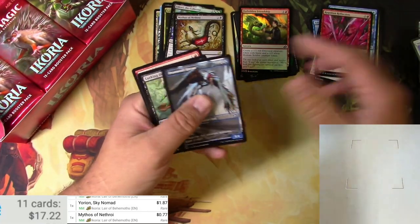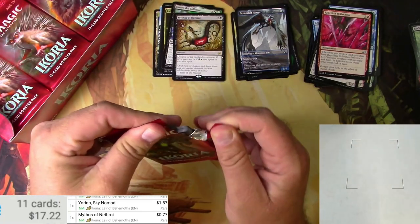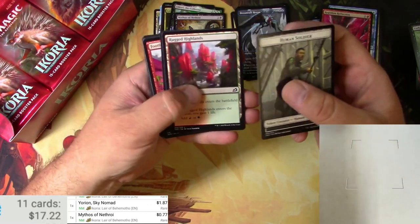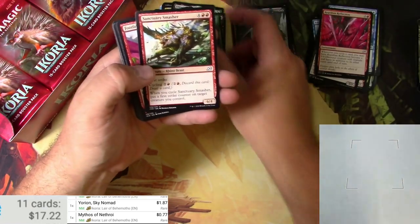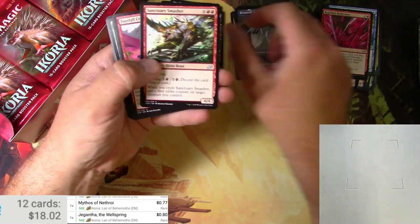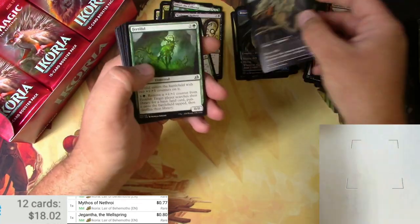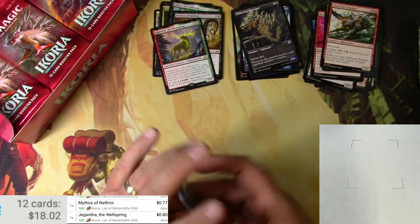Dreamtail Heron. Common Showcase Alternate Arts. All the way down. Soldier, Highlands, Gigantosaurus the Wellspring. We've got to scan it — don't forget to scan it — all 80 cents of it. Crater, Chittering Harvester for an Alternate Uncommon Art — that one looks cool. And some Commons.